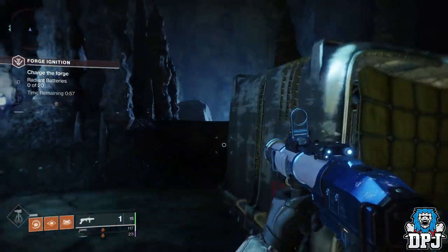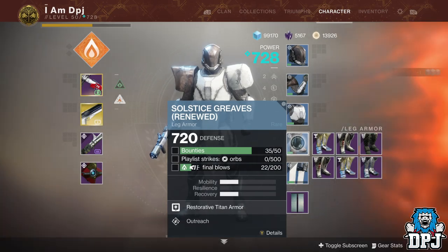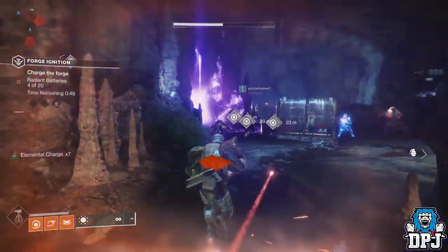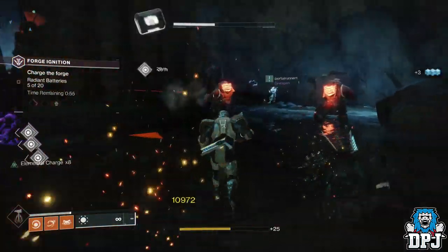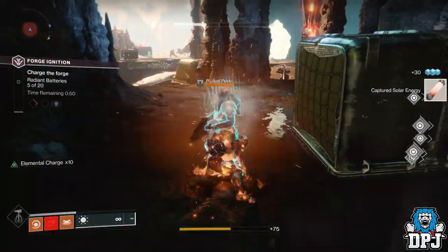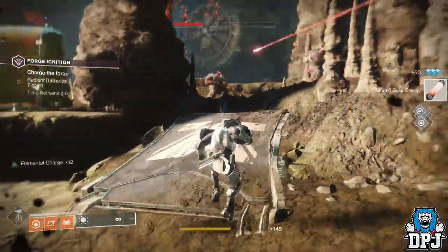Another strat which works best in my opinion is within the forge. You know those orbs or balls you have to pick up and throw at the forge — well, if you hit enemies with these using your melee button, these actually count too. And you can hit pretty quickly, which is why I think this is better than the hilt strat. A few runs and you should have your 300 solar melee kills done in no time at all. Shoutout to my pal PorterRunner1 for finding this out and letting me know.